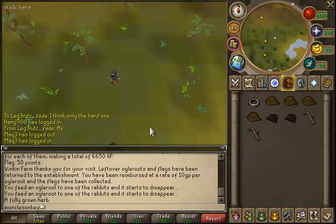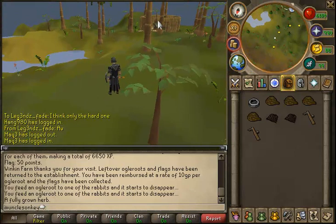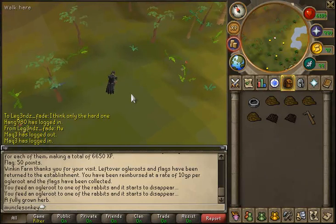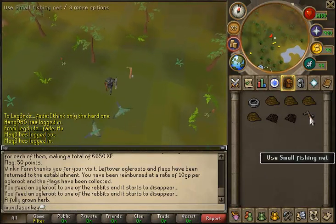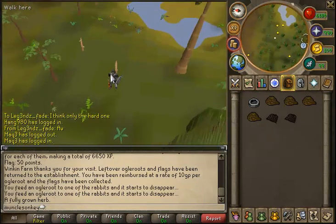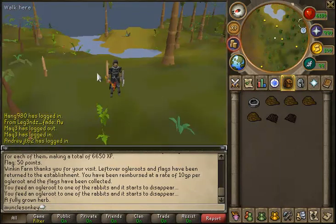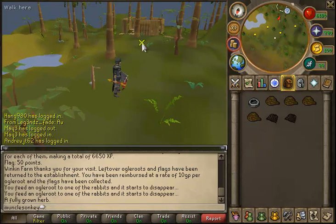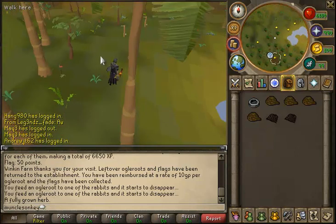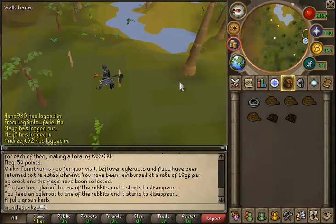My favorite spot for hunting tropical wagtails is right north of the hunter expert, who is the person that sells the hunting cape. The easiest way to get here is by teleporting to Mobilizing Armies and running north and a bit east, then set up your bird snares. There are a few tropical wagtail spawns. If your bird snares run out, run just south to the hunter expert in the hut and she will sell you more.